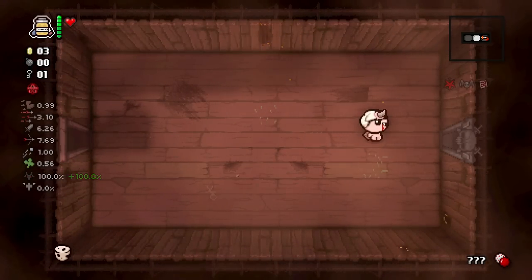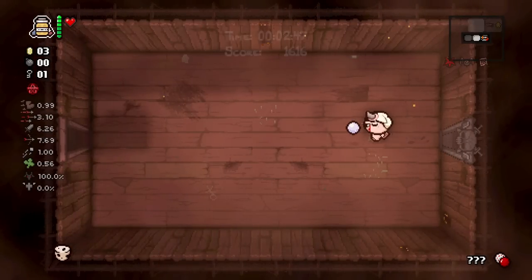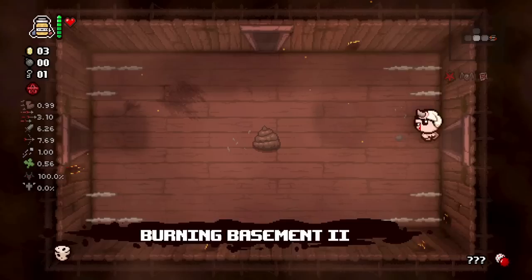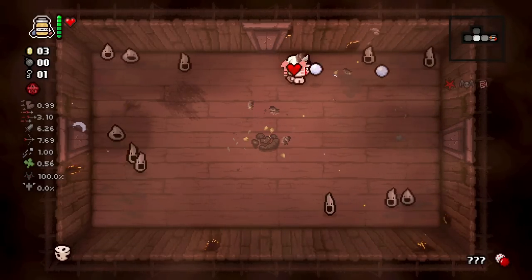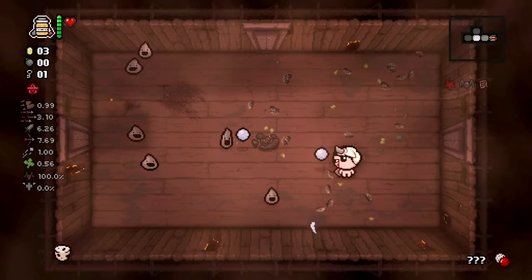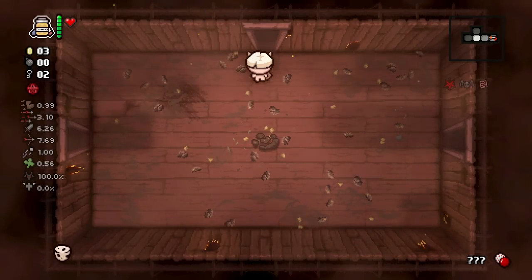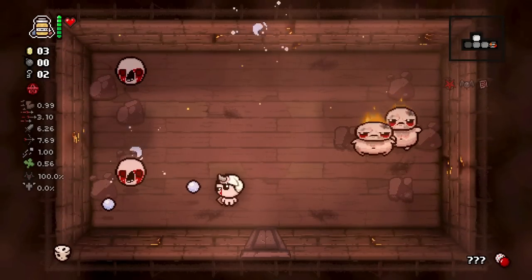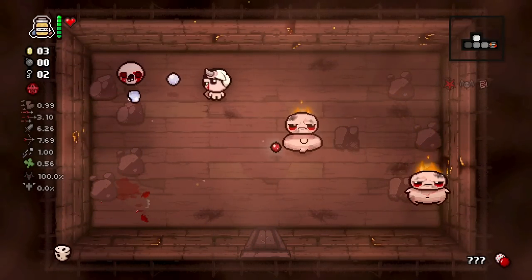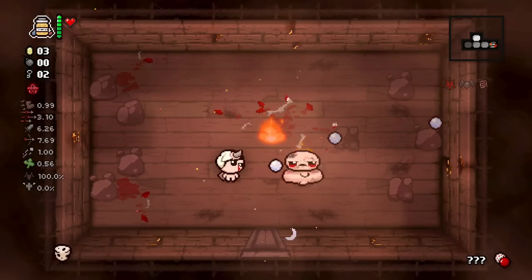We're going to get access to this boss trap room. It's a movement speed upgrade, but I would have actually rather just had a regular HP upgrade to be honest. Charm of the Vampire does open up a little bit of sacrifice room play if we do happen to get another HP upgrade. Our tears rate is amazing, our DPS right now is absolutely phenomenal for floor two.